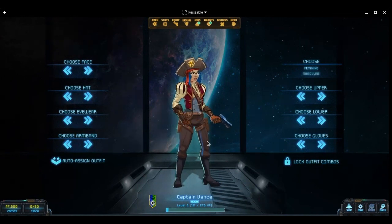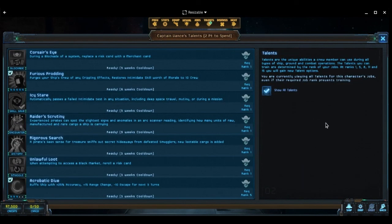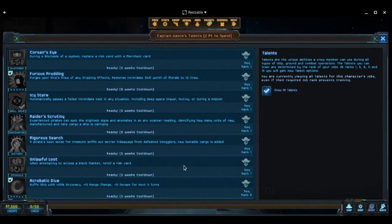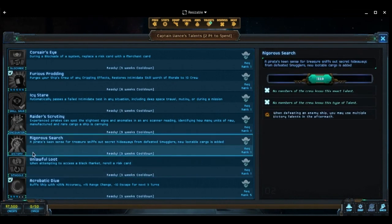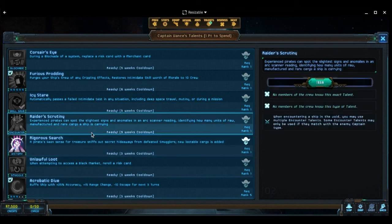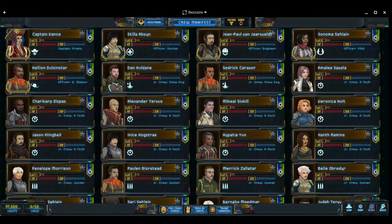Let's go with this look — it fits the color spectrum. Now for skills: the captain is rank three so we pick what we can. We're taking Rigorous Search because it helps us find lootable cargo we'd normally miss, and we're doubling down on Raider Scrutiny. Those are our tools. We probably should have taken Blockading System and replaced a risk card — but with only 7,500 credits, probably not enough to do that.